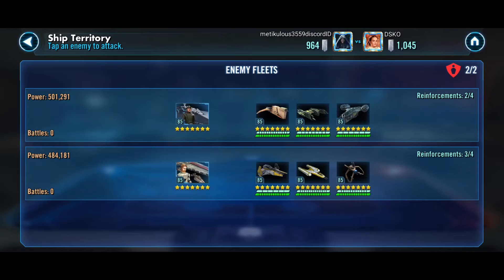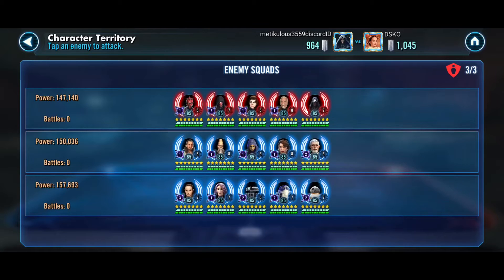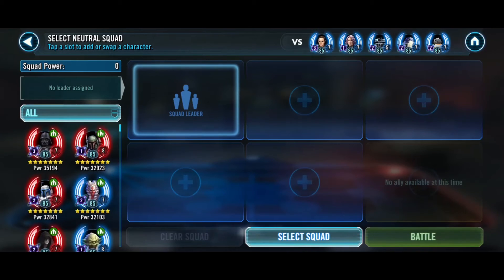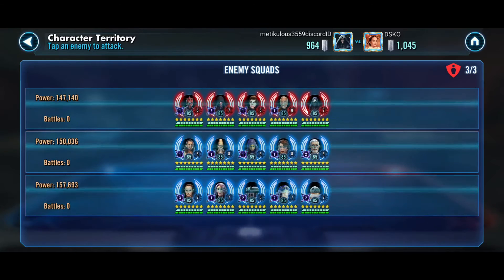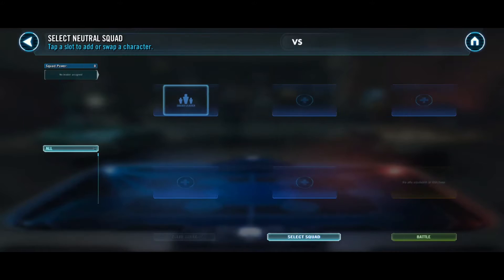Just like I thought, they have Negotiator and Executor. I could go for the sure win with Malevolence on the Negotiator — that would be maybe 60 banners, putting us at around 1024. And we could knock out one of these teams. Let's throw down Nightsisters and see what happens — they're gonna go first.